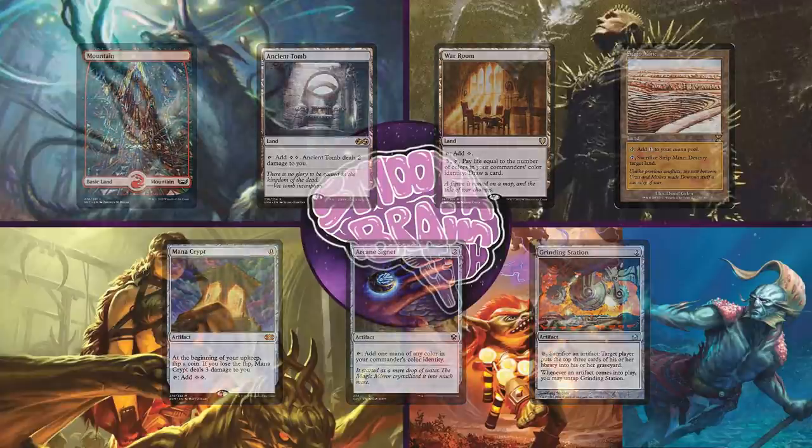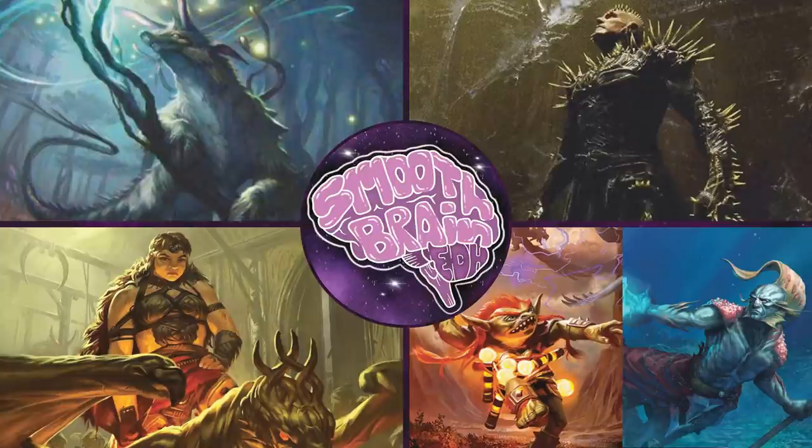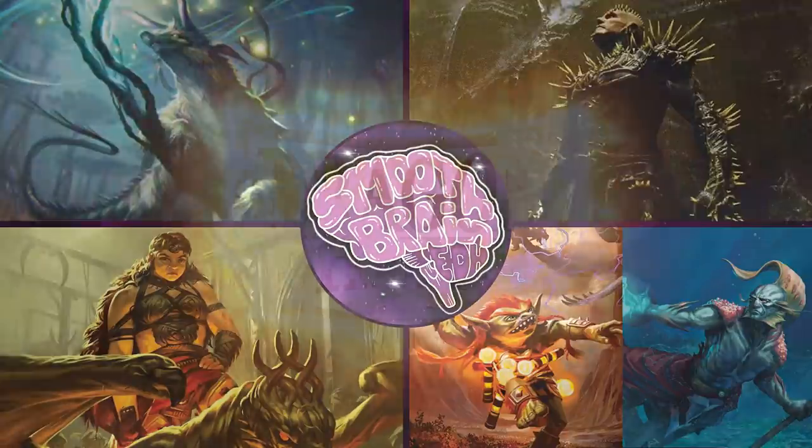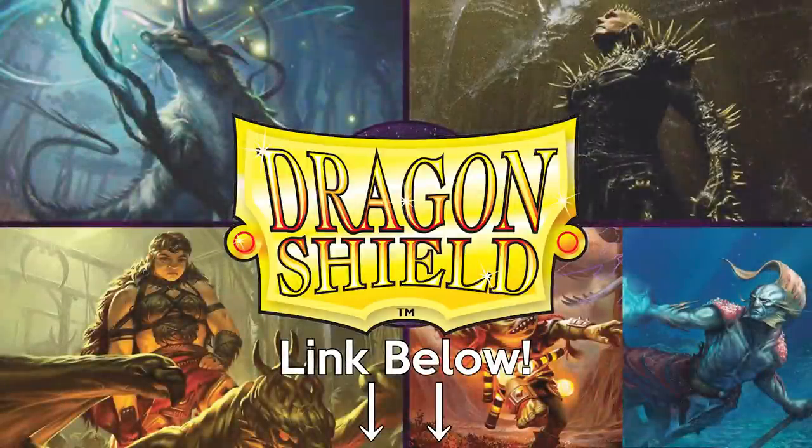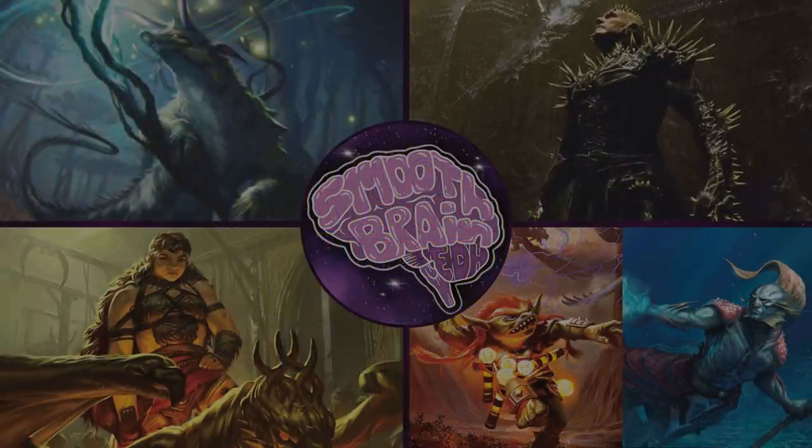Now that we've seen opening hands, we're about to hop right into it. But before we do, be sure to check the description down below — you can find decklists down there if you're curious, but our social media links are down there too so you can stay up to date with all things Smooth Brain EDH. We've got a podcast and public Discord too. We're also sponsored by Dragon Shield — if you're looking to protect any of your expensive Magic cards with sleeves or playmats, be sure to check out their website. Let's hop right into the gameplay.